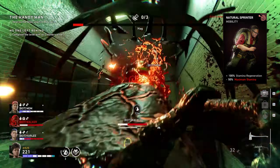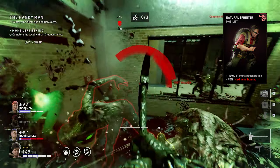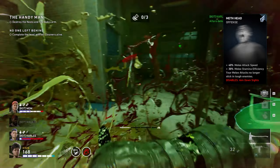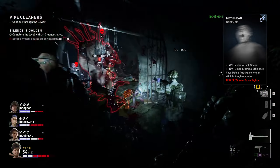The next card is natural sprinter — plus 100% stamina regeneration, minus 50% maximum stamina. The next card is meth head — plus 40% melee attack speed, plus 30% melee stamina efficiency, and your melee attacks no longer stick in tough enemies.